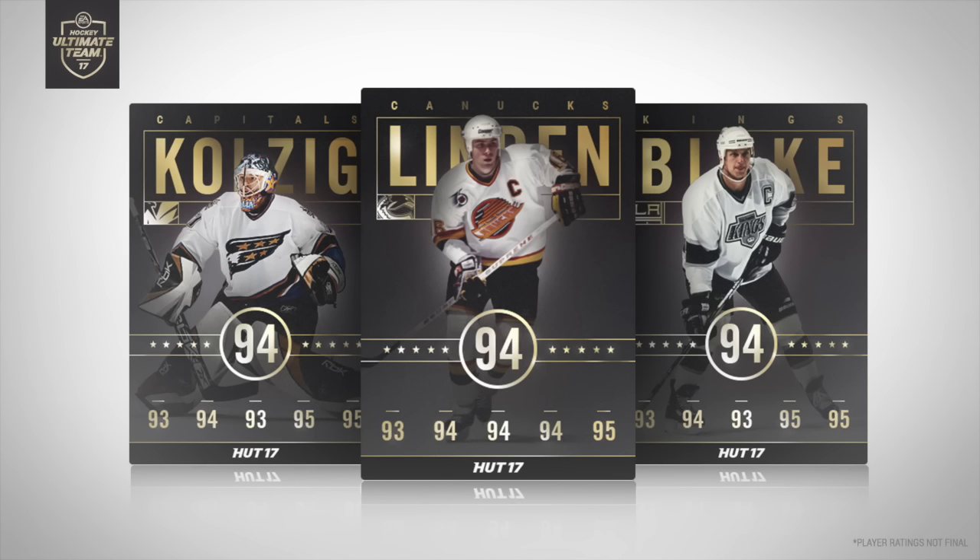The card designs on these things are absolutely beautiful — I love the action shots. HUT Heroes are honestly crazy. We have Blake, Linden, and Kolesnik for Washington, the Canucks, and the LA Kings respectively. I think we also saw Sittler and Shanahan in the trailer as well. Instead of just collections for each team giving you packs, completing these team-themed sets will get you a local HUT Hero player for that specific collection.